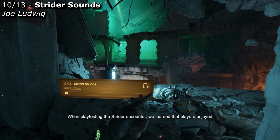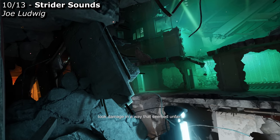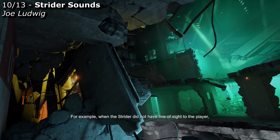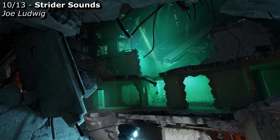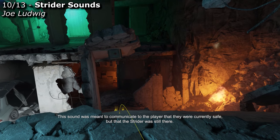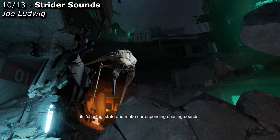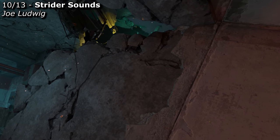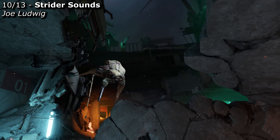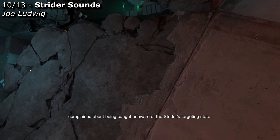When playtesting the Strider encounter, we learned that players enjoyed fighting a challenging enemy but responded negatively if they took damage in a way that seemed unfair. To address this, we used audio to communicate the state of the Strider. When the Strider did not have line of sight to the player, it would emit a periodic hunting sound to communicate that the player was currently safe, but that the Strider was still there. Once the Strider had seen the player, it would switch to its chasing state and make corresponding chasing sounds. When the Strider was ready to fire, it would emit a target-acquired sound before firing. Players quickly learned this pattern of sound cues and no longer complained about being caught unaware of the Strider's targeting state.